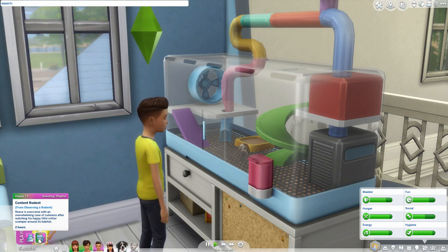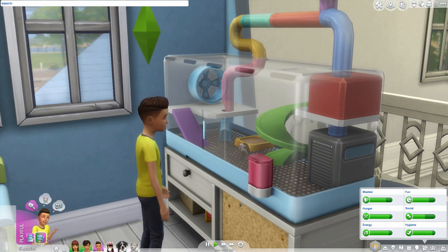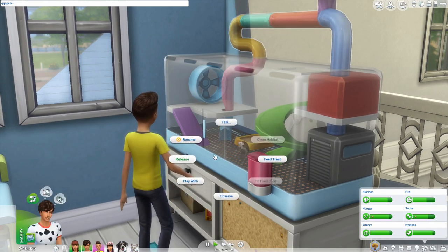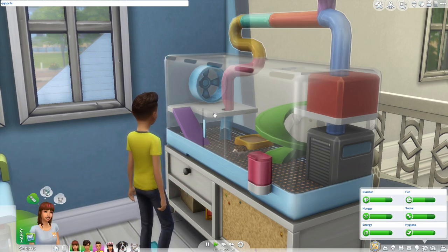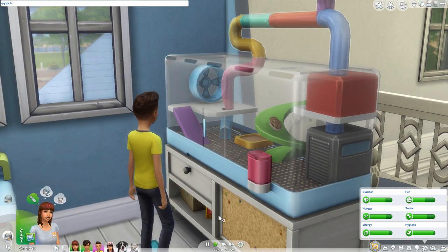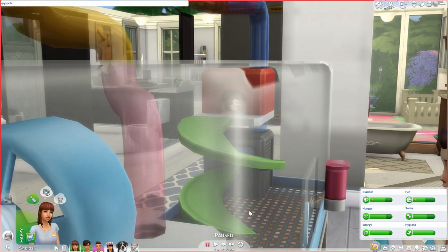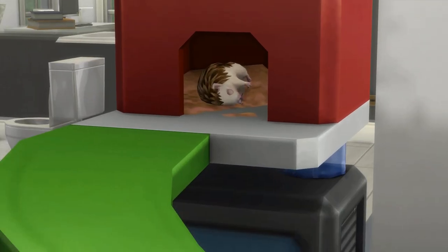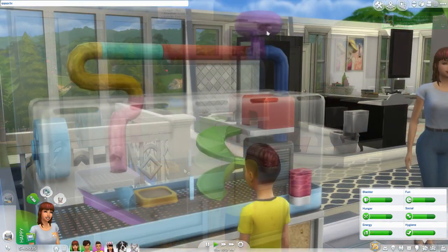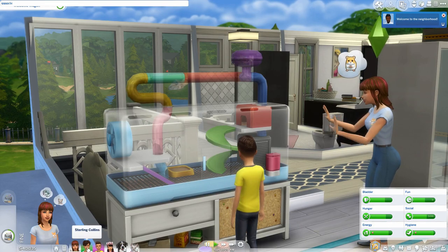'Content Rodent: Reese is overcome with an overwhelming case of cuteness after watching his happy little critter scamper around its habitat.' Can the toddlers do anything? No, just renames — the toddlers can't do anything. The adults should have the same kind of stuff. So we'll have her come up here and talk and play. Oh look at him — he's up in the cage! He's sleeping. How cute is that? She's talking.